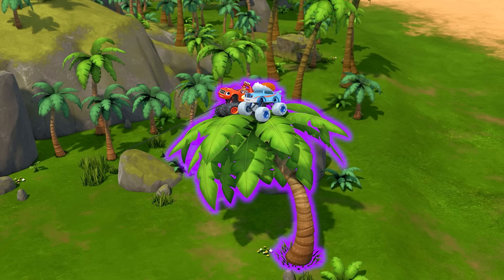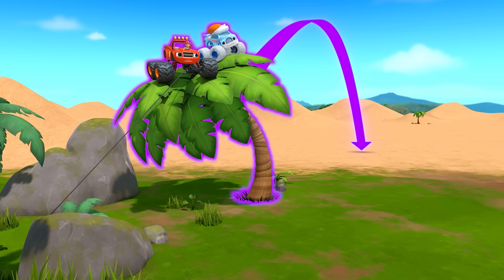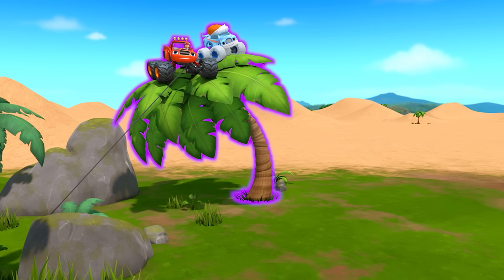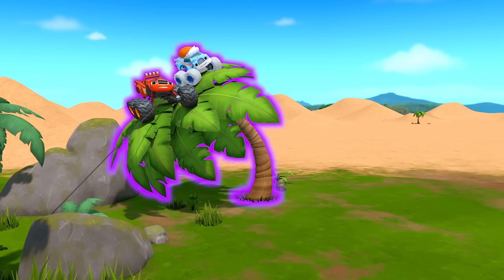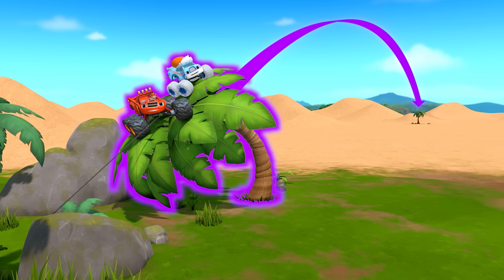It's working! We're giving the palm tree potential energy! Right now, the tree has enough potential energy to launch us this far. Will that get us to the palm tree? No. We need more potential energy. Now it has enough potential energy to launch us here. Will this get us to the palm tree?